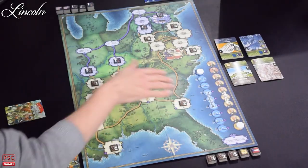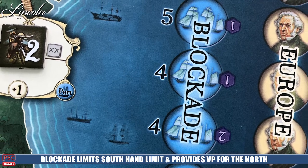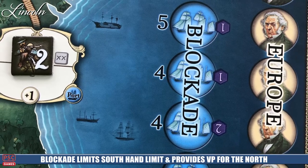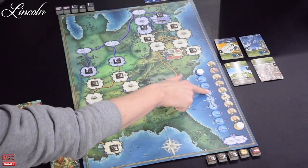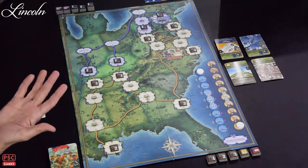Then there's the blockade track. The blockade is yet another tug-of-war aspect to the game. It moves back and forth, but at the high side the Confederate side is going to have a five-card hand limit, and on the low side only a three-card hand limit. Those also affect the number of victory points the Union side can earn.